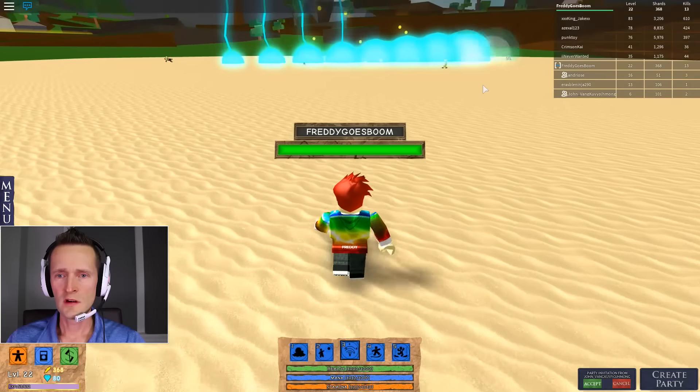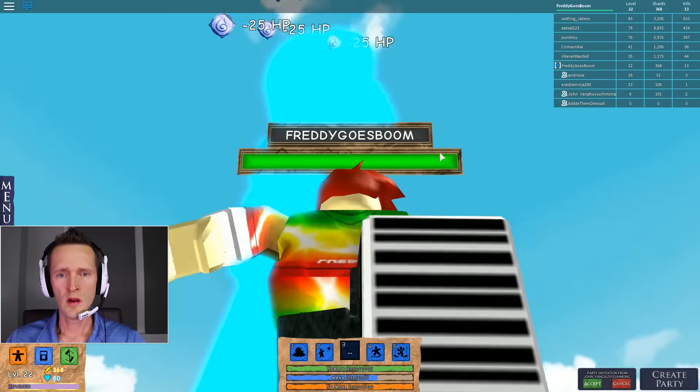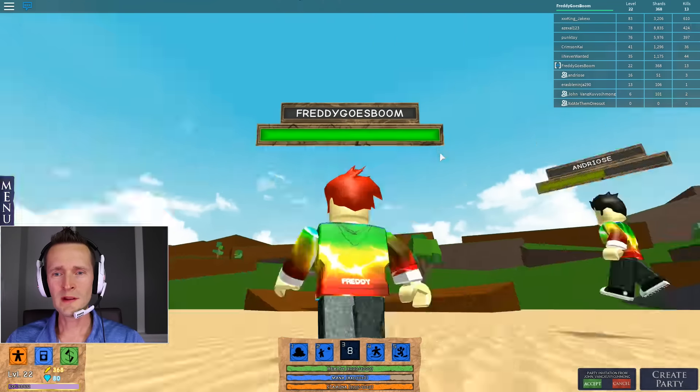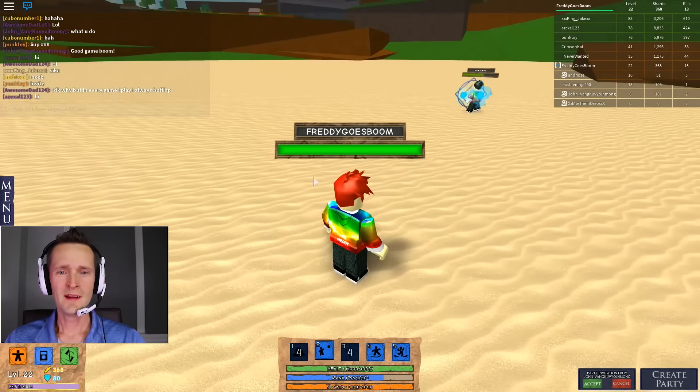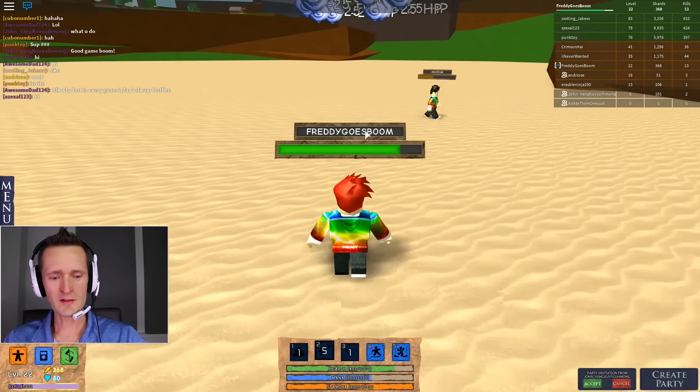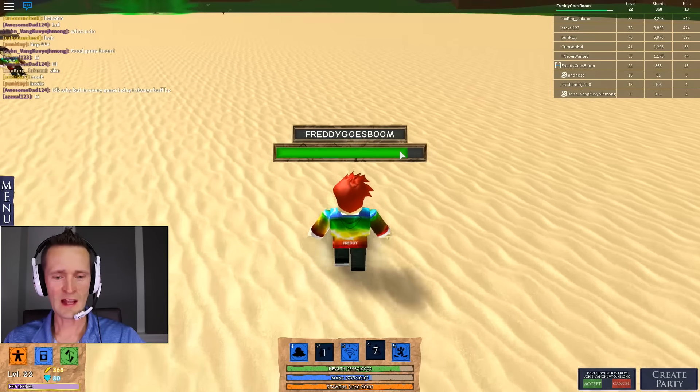Oh my gosh, these people are crazy. Oh, that tornado — oh my god, he went up! Yeah, it was awesome. Boom. Boom, I missed him. He's a water element also. And that looks like a slider — kind of reminds me of skating.